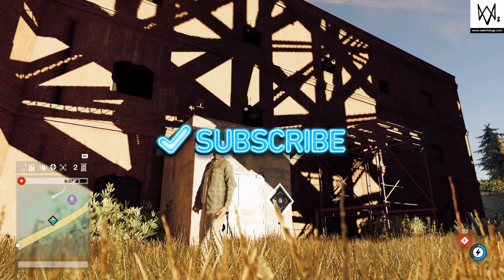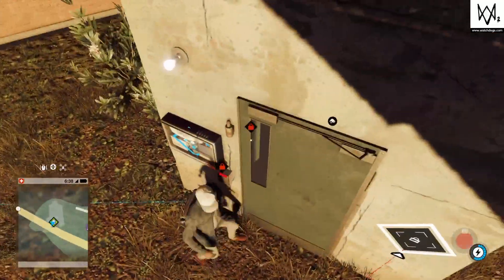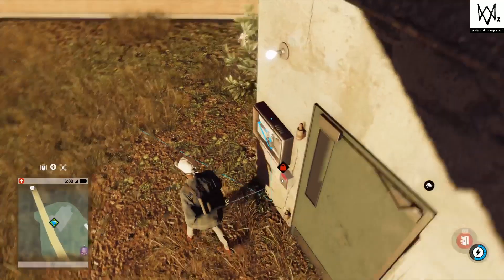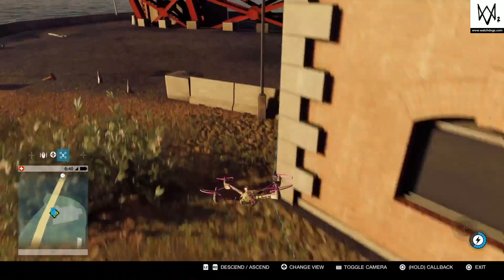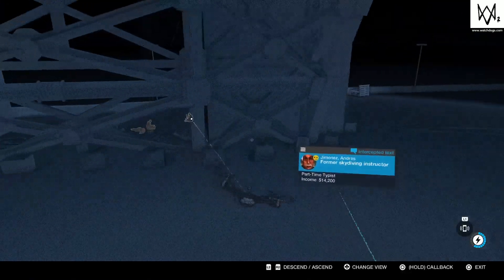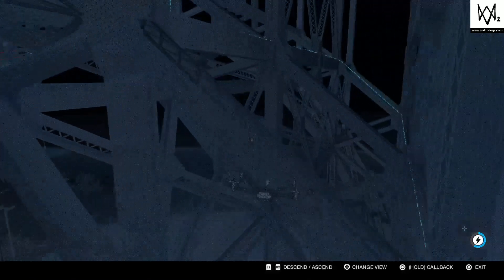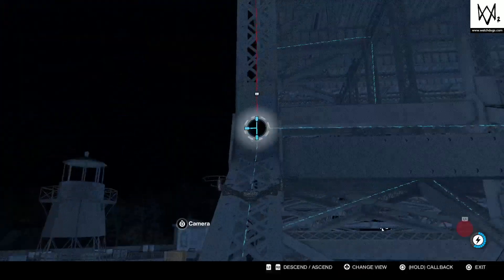Hey guys, it's Kateen here from PS4GP Gaming. Basically what I'm going to be doing today is unlocking the key data at Thought Point. So what you want to do is get out your quadcopter, follow the line all the way along until you get up to here, and now is one of those weird puzzles.